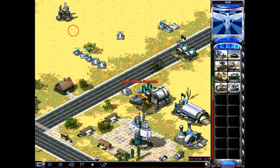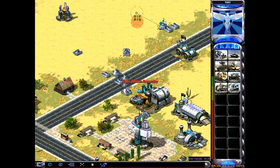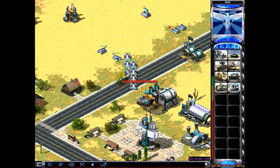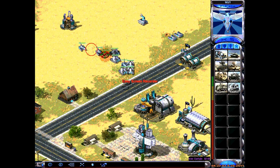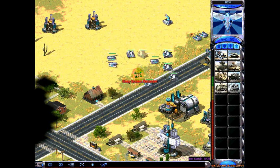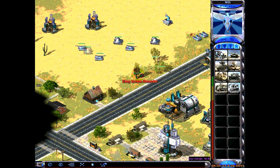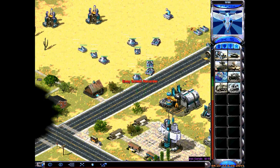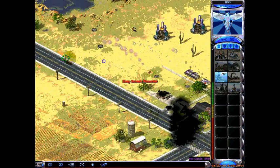X is spread units. If the enemy has a psychic dominator or a chronosphere and wants to dominate or teleport your tanks into the water, move around fast or hit X to spread your units out so he can't psychic dominate you. You can keep hitting X and it'll spread all over the place.